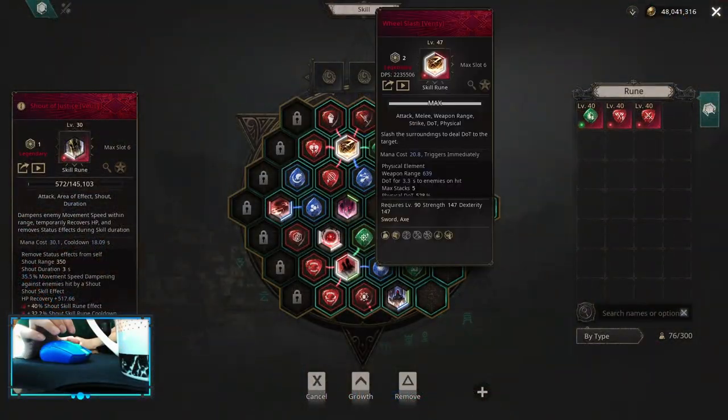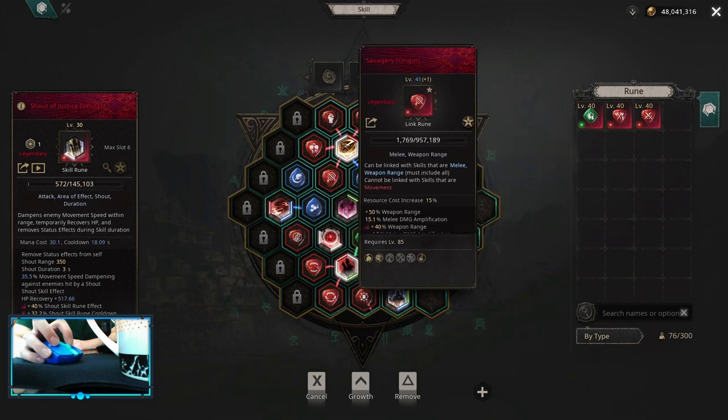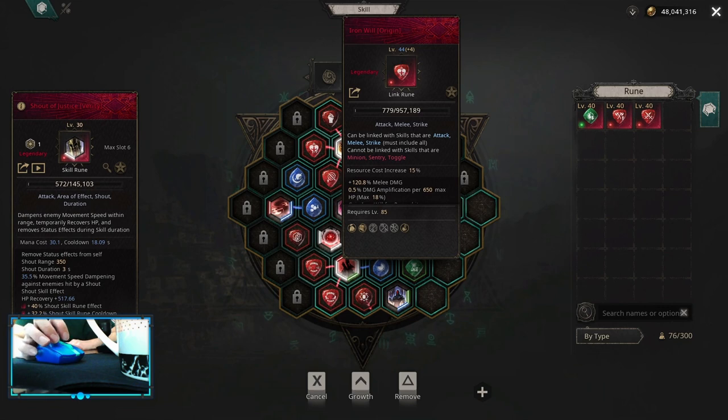Let's start with the Wheel Slash setup. Remember that you don't need six links to finish the acts — four to five links on Wheel Slash is more than enough. There are three main link rooms that you can buy in the acts and they're gonna be good till end game: Dot Savagery and Iron Nil. Keep those at max level.